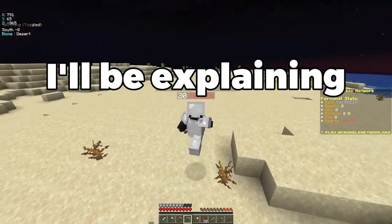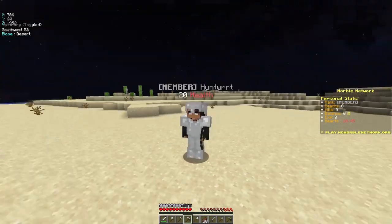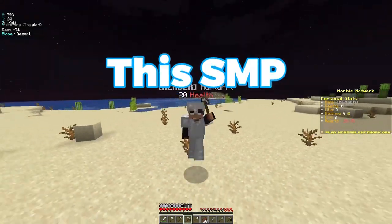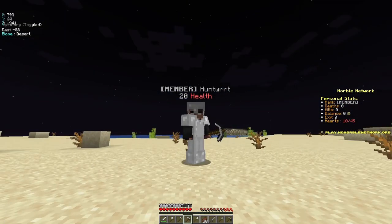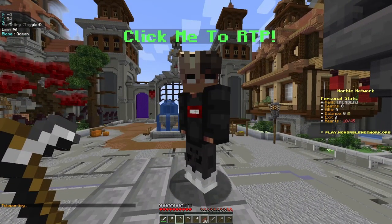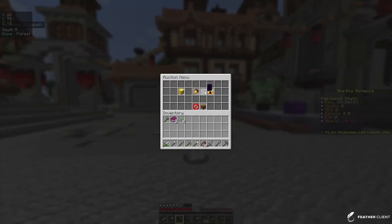In this video, I'll be explaining all the important things you need to know just before you join, so make sure you watch until the very end for the server IP and subscribe while you're watching. This SMP is great because you can join with your friends and start whenever you want. You can travel to any place in the world by clicking on the NPC at spawn and right-clicking on him. The server even has an auction house where you can buy and sell things with other players.